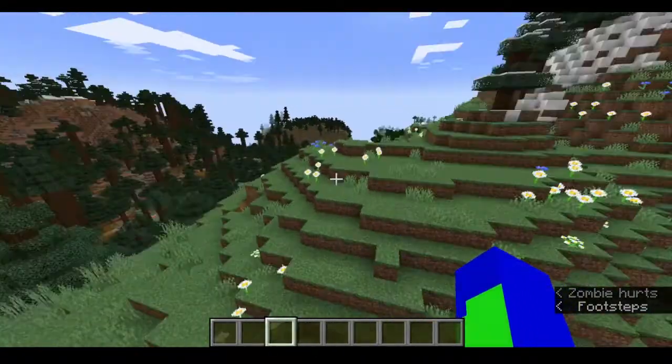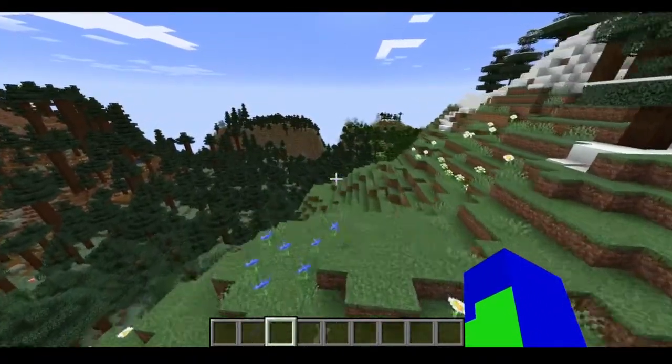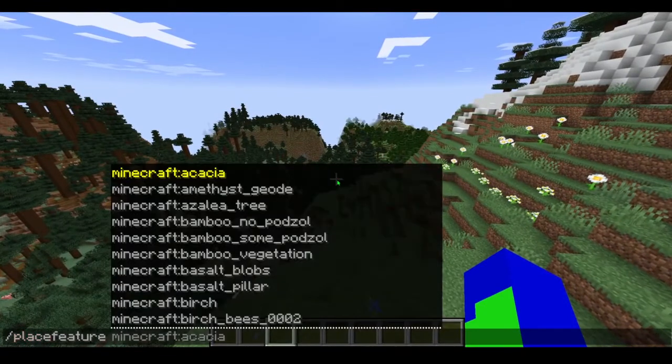So with this snapshot, there is a new command: place feature. And this basically allows you to place anything, like trees, basalt pillars, like all that stuff.